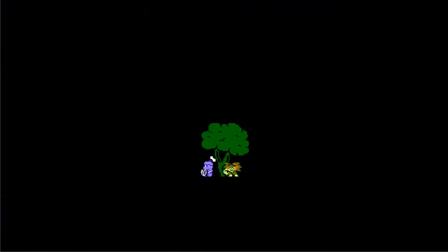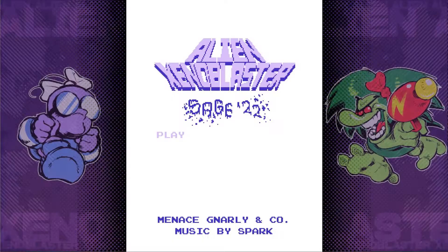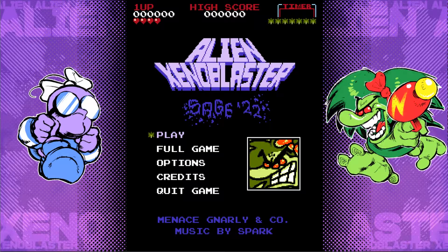Next is Alien Xenoblaster. This game looks like it's a nod to the 80's arcade games like Donkey Kong and Burger Time. The game starts off with some creature choking some guy and calling him fat ass. After the title screen ends and the intro is finished, there appears to be no way of proceeding through the game for me.